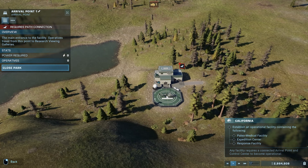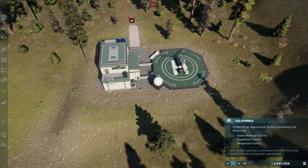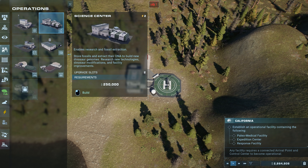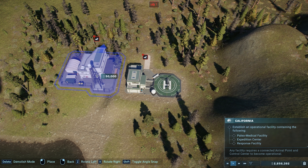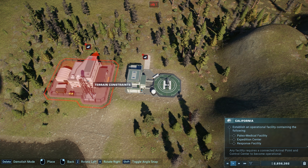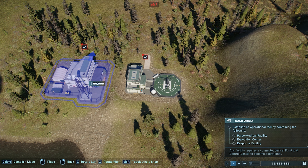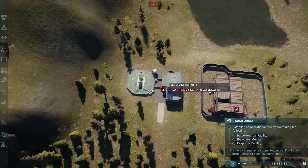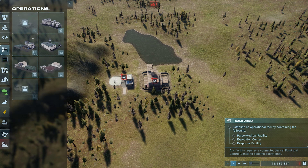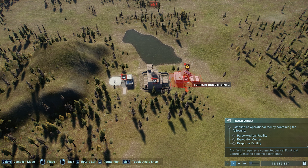So we've got our arrival point down, and it's not really connected to anything. So let's see about putting in basically all of the other things. We need this guy here — terrain constraints. Putting it too close to that other building will bump it into the pad that it creates for itself. Let's put in terrain constraints, and terrain constraints again.